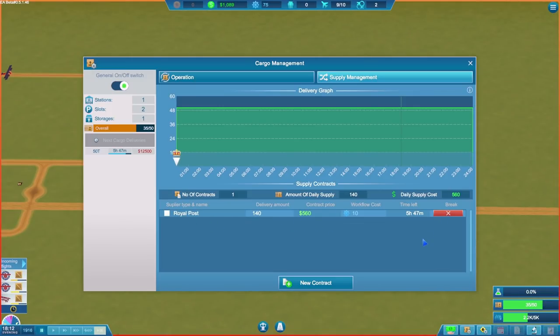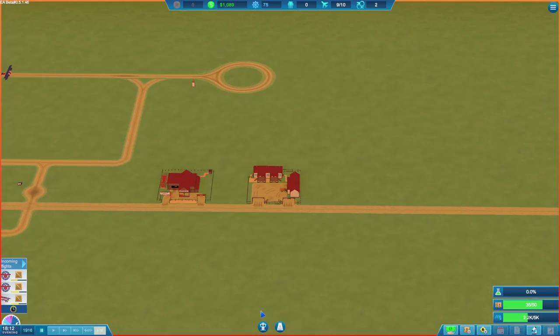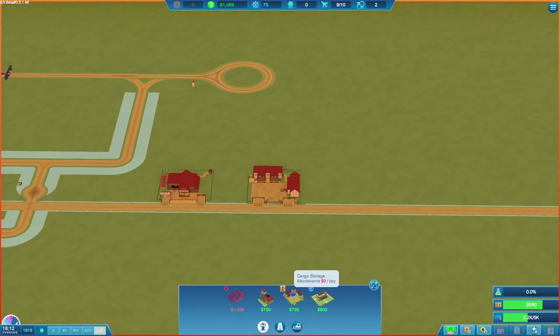We've got a couple of options. We could break this contract and set up a new one, but I really don't want to break a second contract because it wastes money and it'll give us a reputation as an airfield managed by someone who is completely disorganized. So I think what we need to do is look at ways of actually increasing the amount of cargo we can store. We could build another cargo storage unit, or we could look at changing our research.